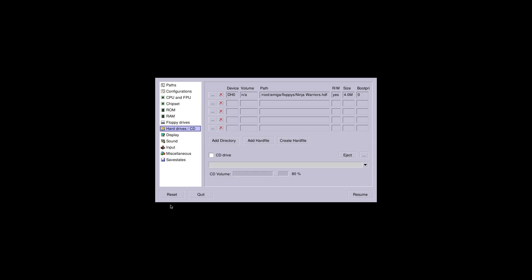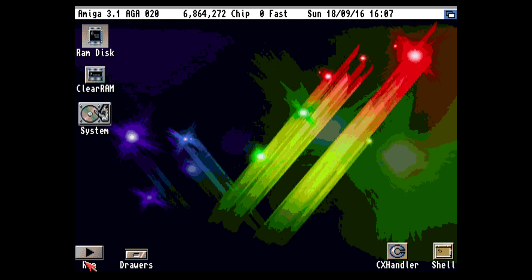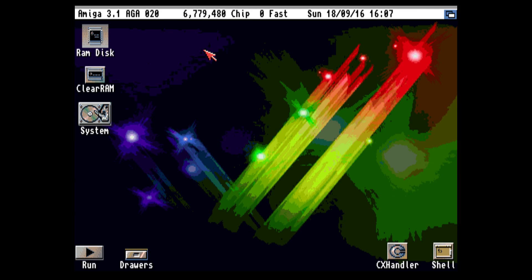Before we get out of here, I want to show you real quick the Workbench 3.1 that I have installed. We'll go to configurations, bench, load — but I did have something I messed up on; it won't load if I have slow RAM on. Right now I'm working on setting up my AGA games to install in here, but this works really well. I'm surprised it installed — this is just classic Workbench 3.1. I'd like to install Amiga OS 3.9 or something like that, but I really love the look of this.